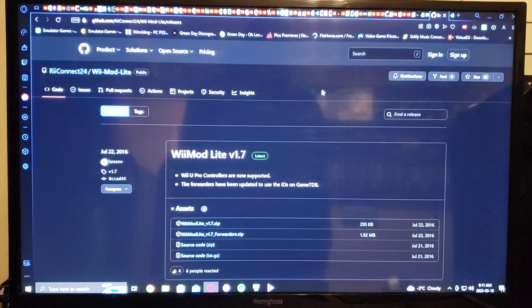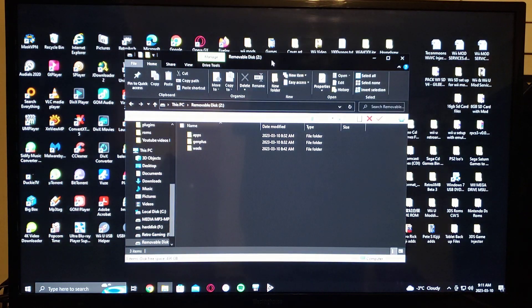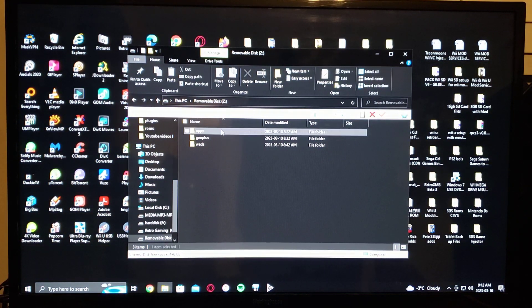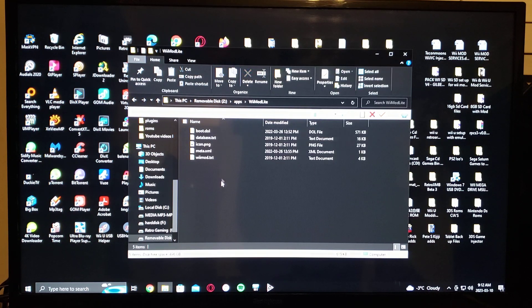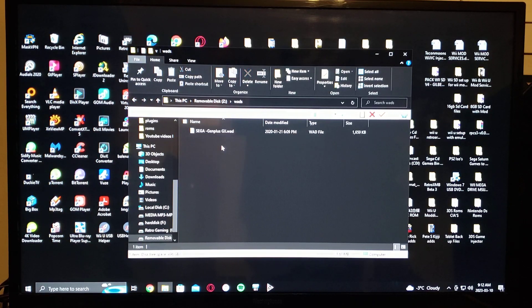I'll show you what the SD card should look like when you have everything set up. It will have the apps folder with Genesis Plus GX emulator and WiiMod Lite to install the WADs. On the root of your SD card you will have the WAD folder with the GenPlus GX WAD right there.